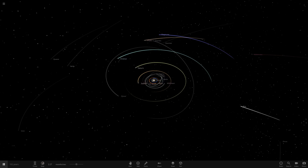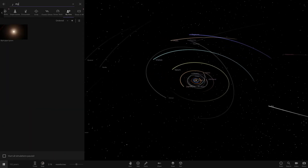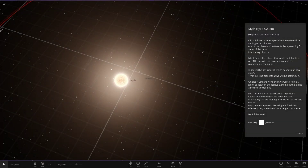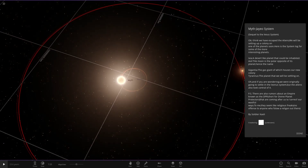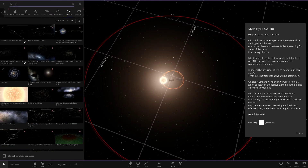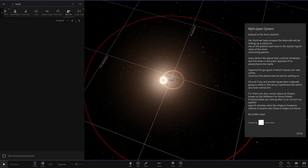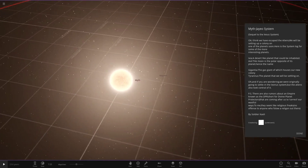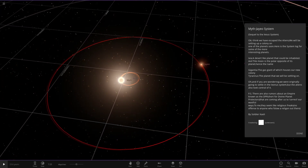Let's get into today's system. It's called the Myth Jeo system - I hope I'm saying that right. This is by the user Cyrus Plays, one of our oldest guys to upload - he's sent loads of systems in over the years. It's a sequel to the iOS system. The description says they've escaped the aliens and are setting up a colony on one of the planets, along with a system log for some of the more interesting planets.